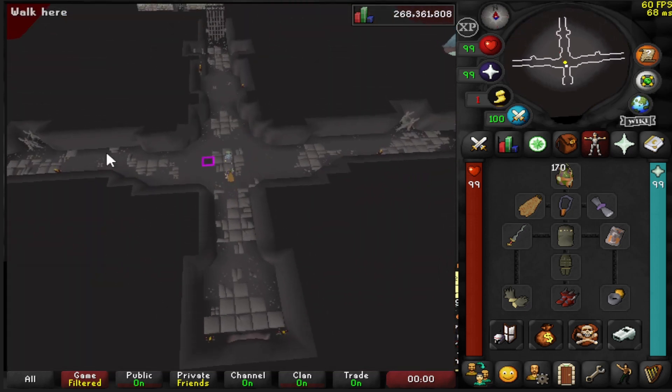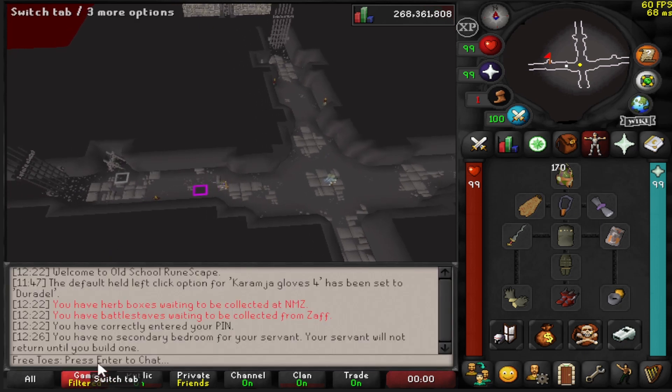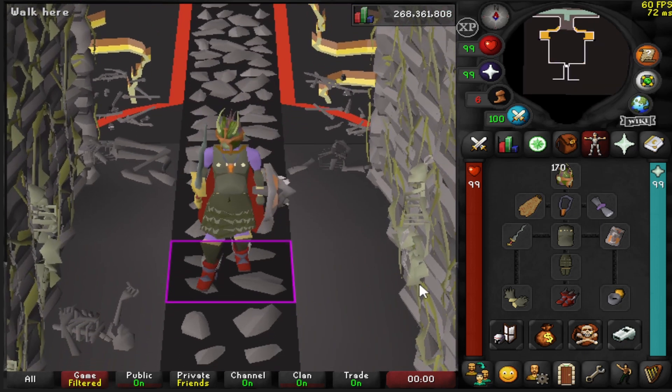Once you're inside the dungeon, there are three wings that you can go to. All of them are the exact same — it's just a way to find an open room. You want to bring your best melee gear; for the sake of demonstration, I just brought a bunch of random stuff.